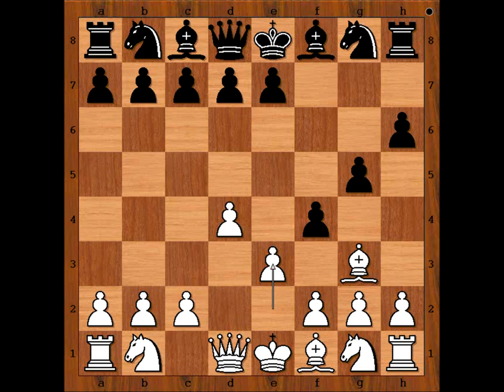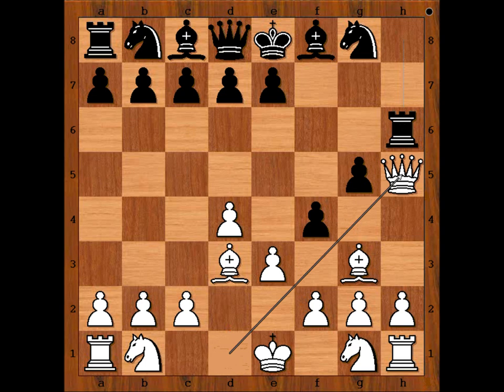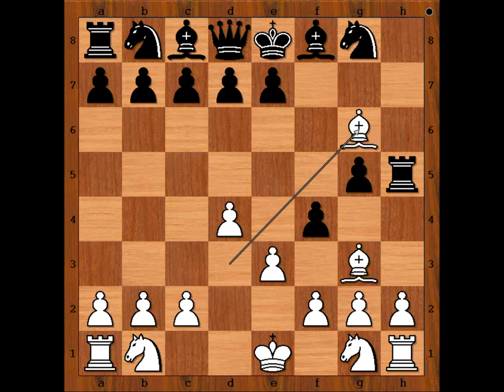So, in another game, after f4 and e3, black was smarter and played h5. So if queen takes pawn on h5, rook takes queen. White continues with bishop to d3, threatening checkmate. That is a killer move in this position — queen takes on h5, check. And after rook takes queen, bishop to g6, checkmate.